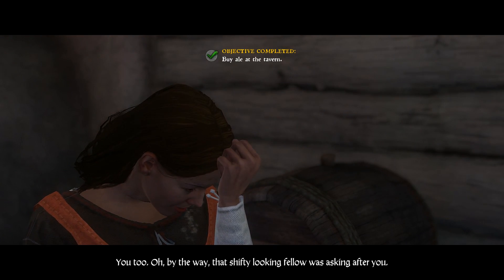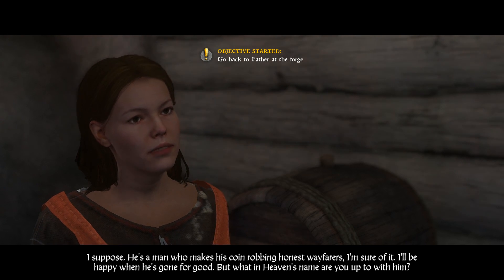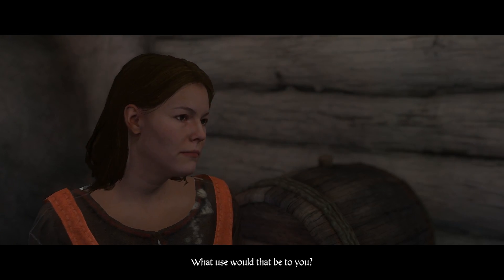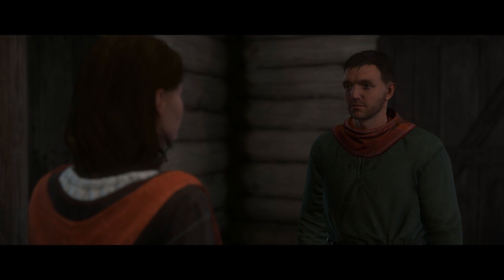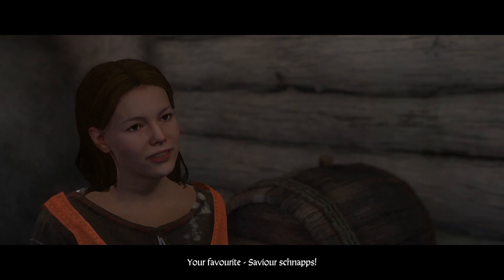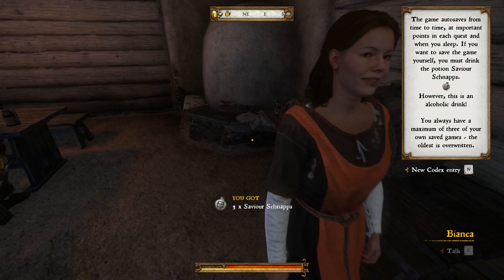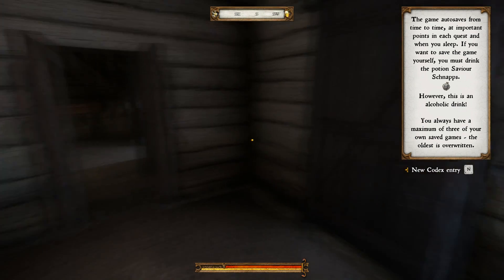By the way, that shifty looking fellow was asking after you — he makes his coin robbing honest wayfarers, I'm sure of it. I'll be happy when he's gone. He promised to teach me how to use a sword. You sound just like father — I'll be going now, see you this evening. I've got something special for you — your favorite, savior schnapps! I've got three savior schnapps, which is how you save the game.